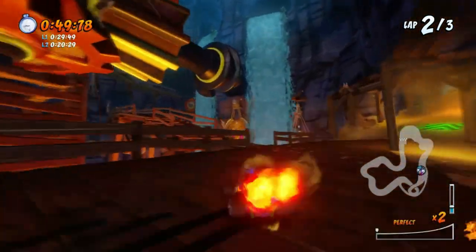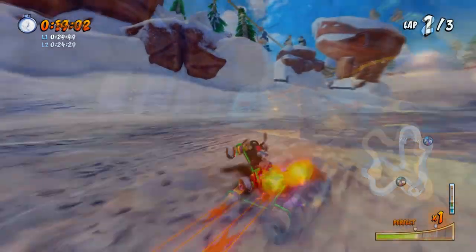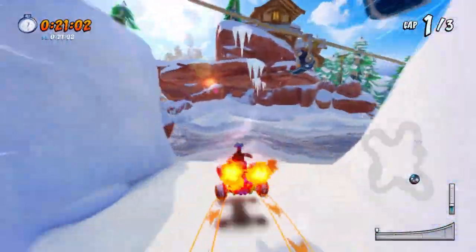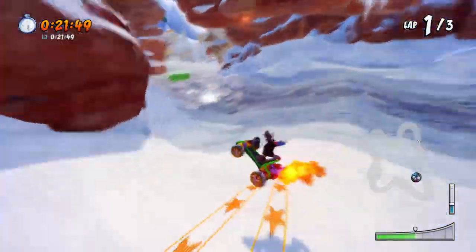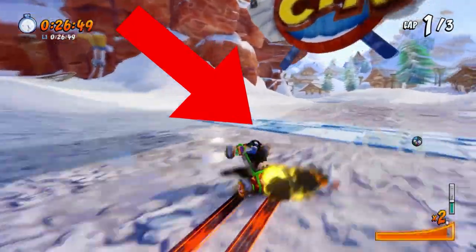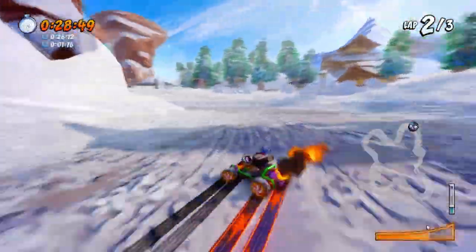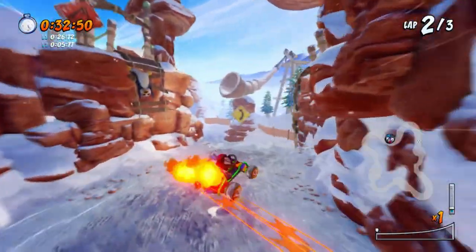So that sums it up for the Dragon Mines shortcut. Do subscribe if you want more tips and tricks like this. I've actually made a guide on the Blizzard Bluff Flans shortcut as well, so if you're having trouble with it, I highly recommend clicking here to head to that video. Or click on the right for a full detailed guide on the air braking and U-turning technique that I've just mentioned. This is the Viperian signing out and I'll see you in the next video.